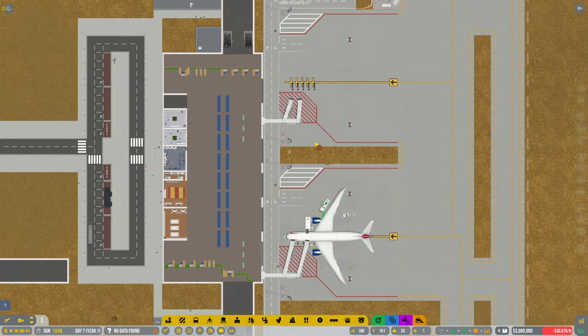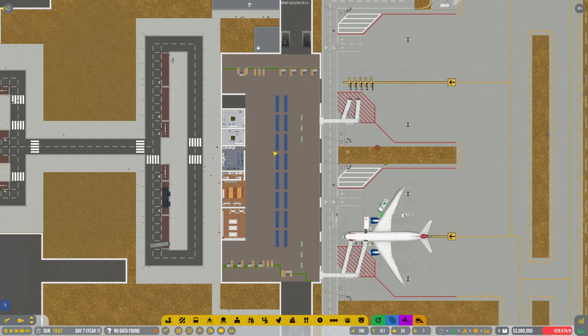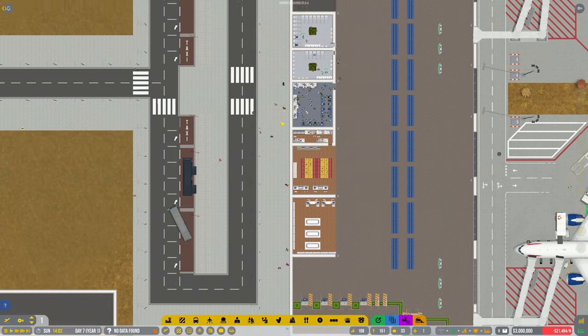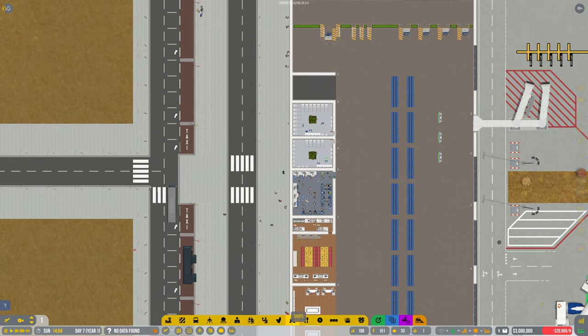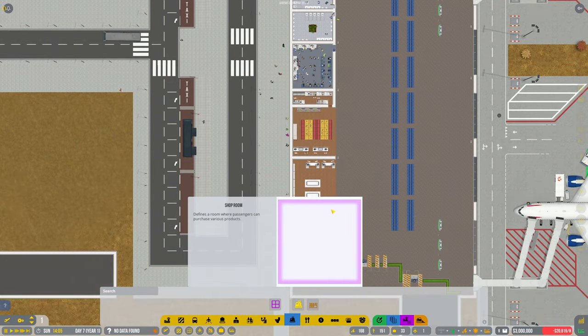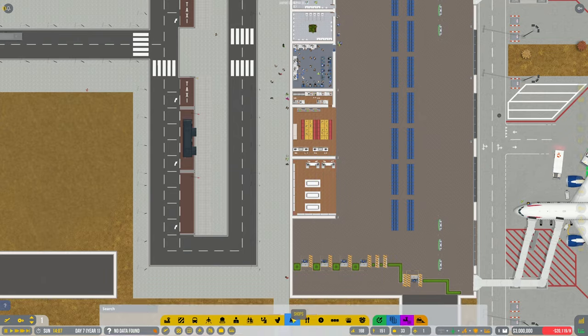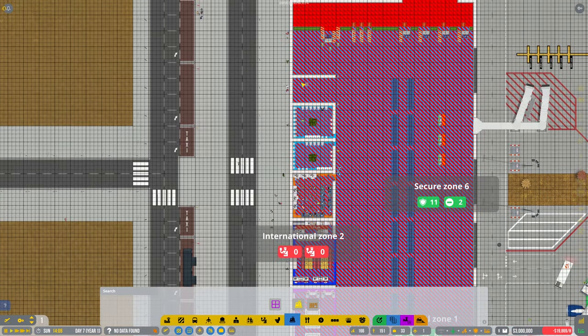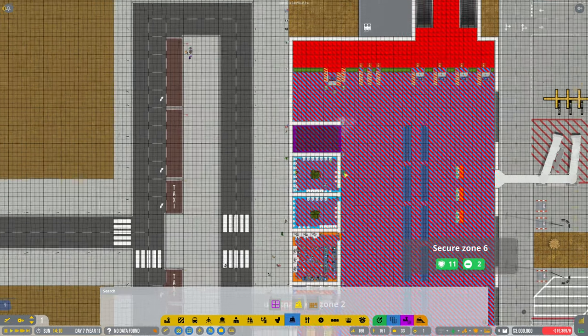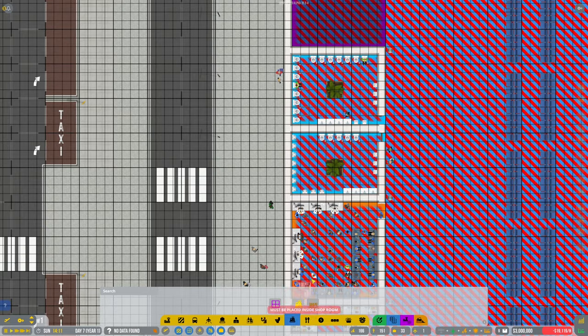At the moment we've got these two extra large — or large — gates open. I've got this little space here that we haven't done anything with yet. I'm thinking we'll put another shop there. It's not very big though and it's not going to hit many of the requirements, but let's just go ahead and put another shop in here anyway.